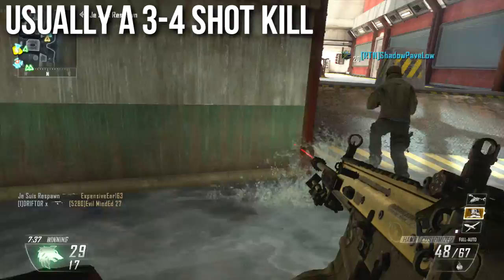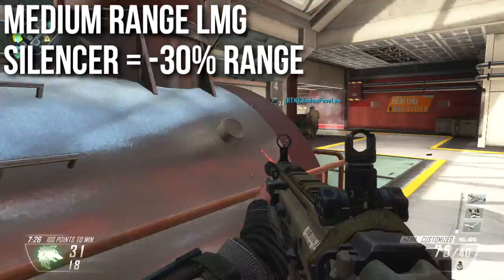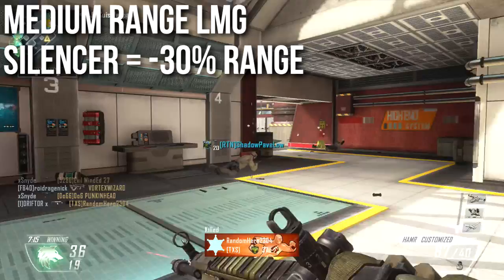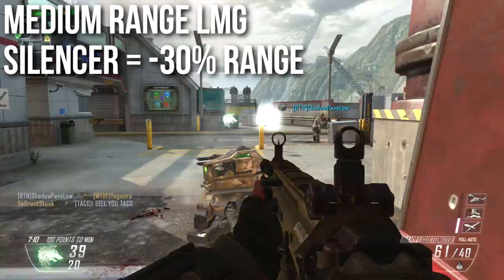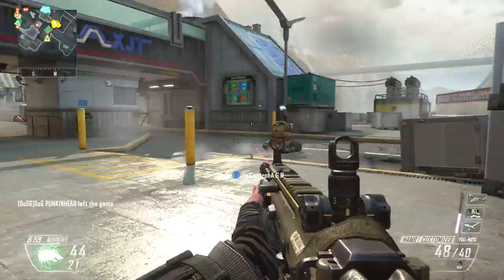Most LMGs except the QBB are similar. It's a medium-ranged LMG — meaning average within the LMG class — but still a long-range weapon compared to assault rifles or SMGs. If you put a silencer on this weapon, your range decreases by 30%. To clarify: your bullets don't disappear after 70-something meters — they're just doing minimum damage. The silencer makes it reach minimum damage earlier in the range profile.